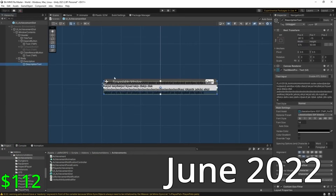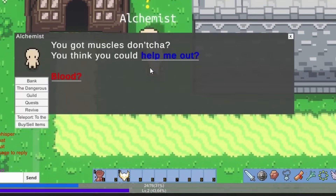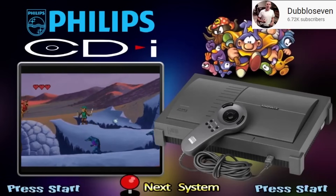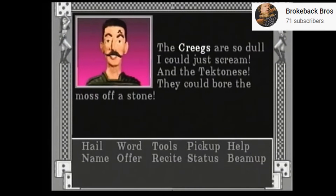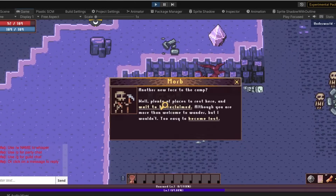June saw the creation of the NPC dialogue system. I wanted the players to feel like they were actually interacting with the inhabitants of Noya, so I mimicked a dialogue window from an old game I used to play on the Philips CD-i called Laser Lords. Certain keywords would be highlighted in the NPC chat, and by clicking on these words it would move the conversation along. Later on, I could come back and add voice lines to these dialogue options and give even more life to these NPCs.